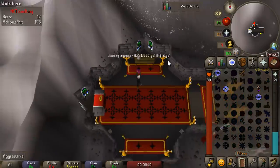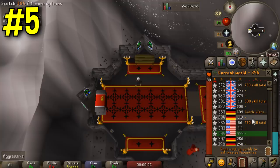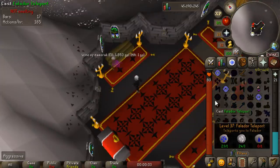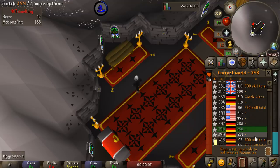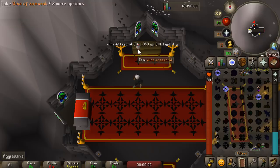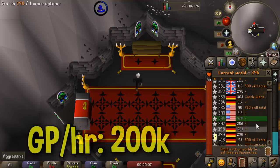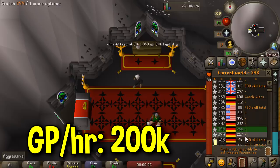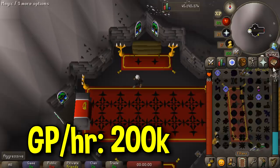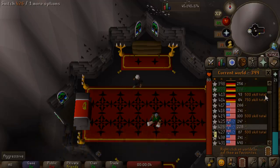You can't really make a free to play money making guide without having the Wines of Zamorak method on there. In 2019 it was probably one of the best methods — same in 2018, 2017, pretty much as far back as Old School RuneScape goes. Telegrabbing Wines of Zamorak is one of the best methods to get yourself out of free to play. There are three separate spawns: one in the wilderness and two at the Asgarnia Chaos Temple. The wines are still worth around 2k each. I personally would rather do it in the wilderness — even though there is a risk, you can hop between worlds and teleport out. The GP per hour is still probably around 200k, making it one of the better methods for free to play.